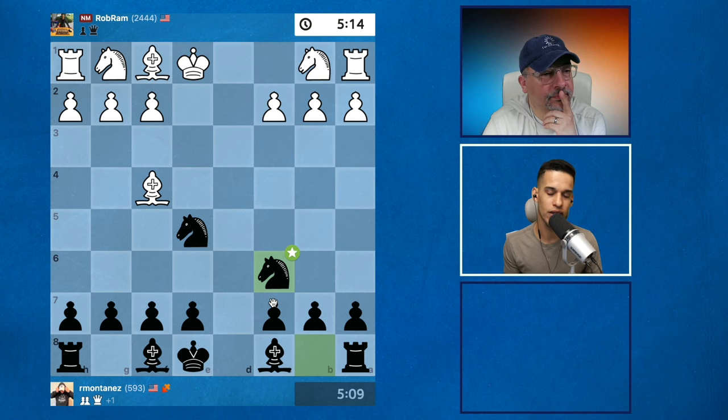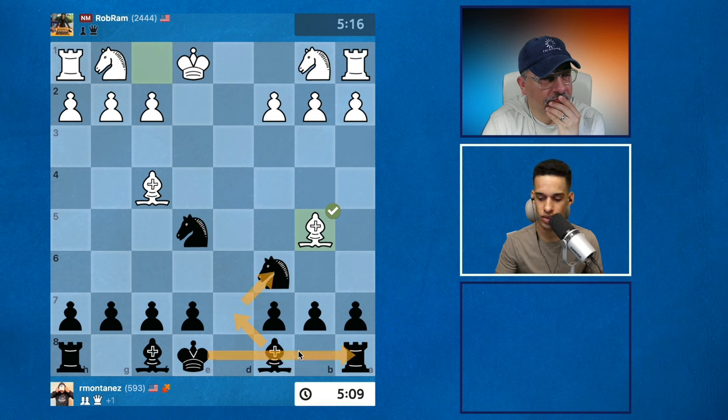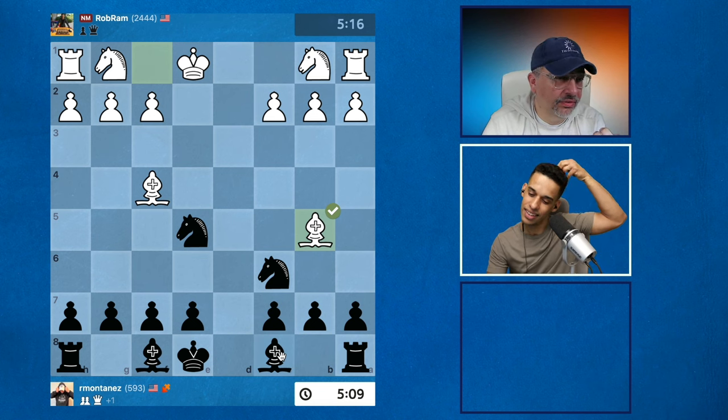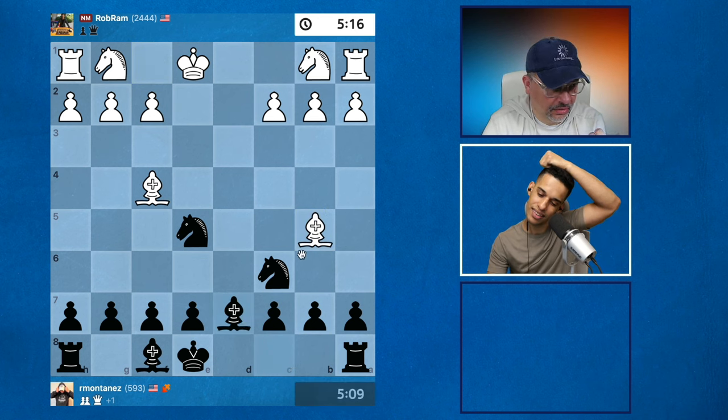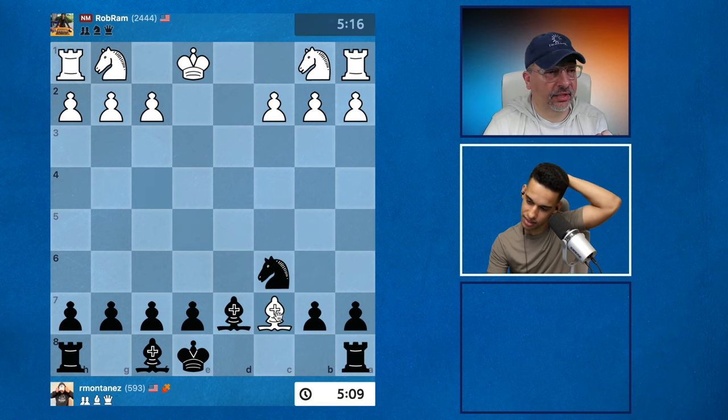After bishop b5, all you have to do is keep it simple. I prefer to play something like bishop d7 — you continue to develop, you're defending, and you're ready to castle queenside. But if I move the bishop, I lose my e5 knight because...